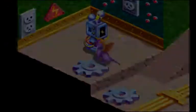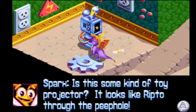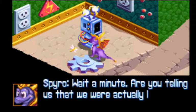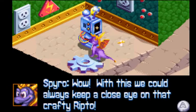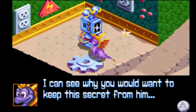It's Ripto — he's the antagonist of the second Spyro game and he's appeared in a few more games since then. Is this some kind of toy projector? It looks like Ripto through the peephole. It is Ripto. That machine is my most important and secret invention. Are you telling us we're actually looking at Ripto himself? Correct. That peephole is actually a tiny rip in the fabric of space. This way we could always keep a close eye on that crafty Ripto. I can see why you'd want to keep this secret from him.